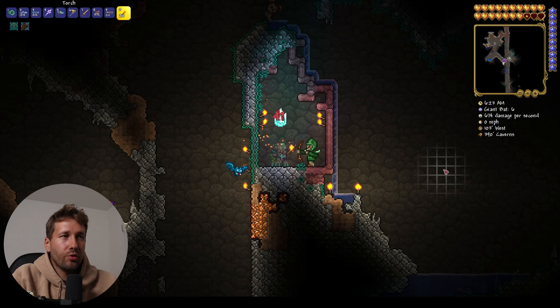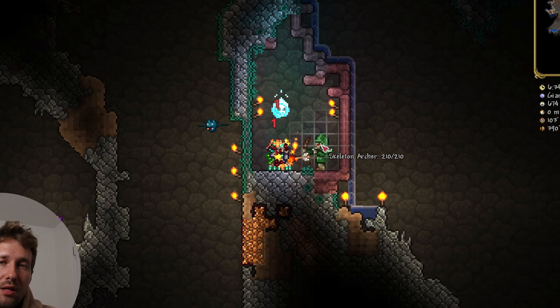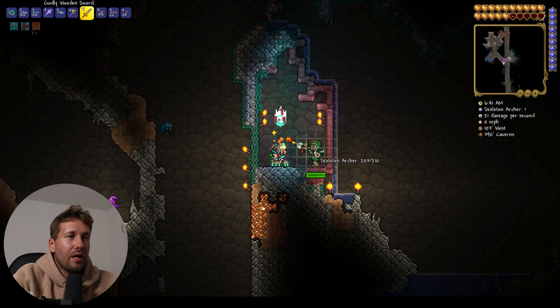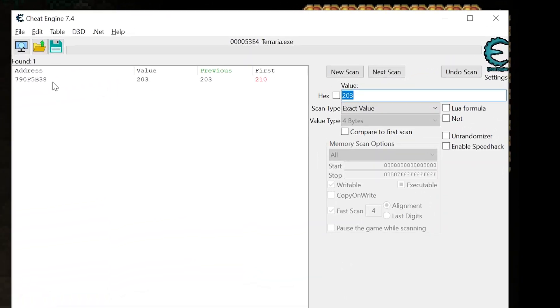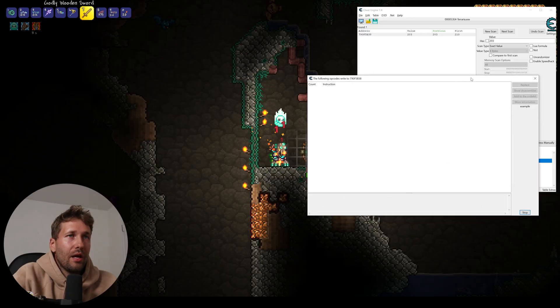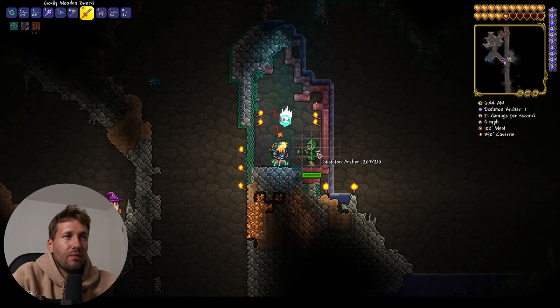We can also do this to increase the damage we deal to monsters. To do that, we need to find one of the monster's HP. This skeleton archer has 210 health, so we're going to scan for 210. Then we hit him a few times with a godly wooden sword, and now his health is 203. We scan for 203 — only one address is left, so that should be him. Then we right-click and choose find what writes to this address. If we hit him even once, there should be a piece of code that tells the game how much damage he takes.